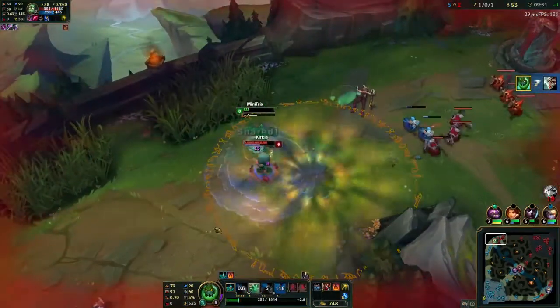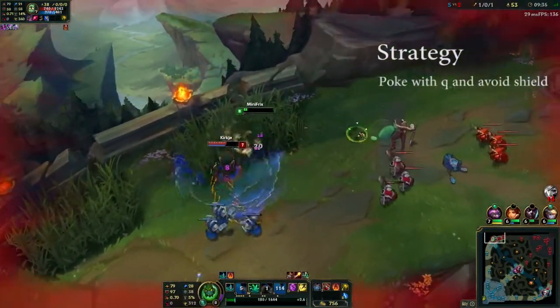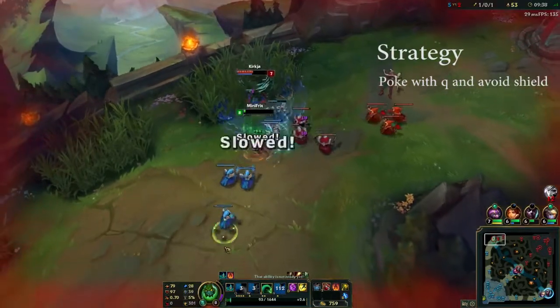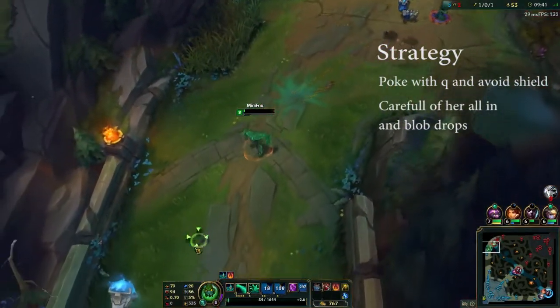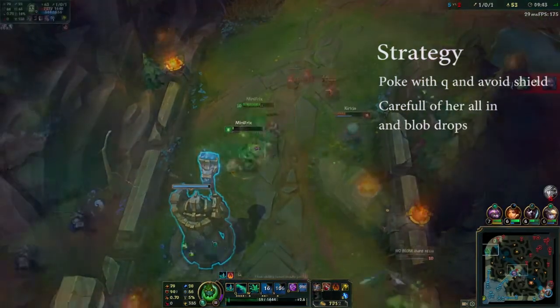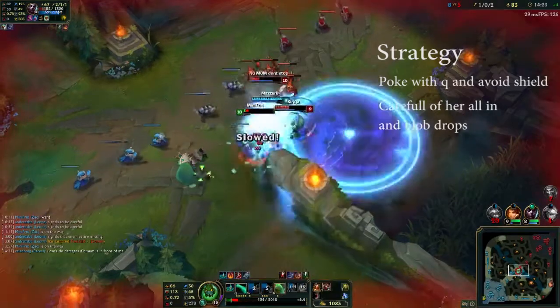Now that we got that covered let's take a look at the strategy. You need to poke with your Q on cooldown all the time and try to avoid hitting her shields. And you need to be careful of your Blob Drops, because if it drops too close to her she can all in you all the time.